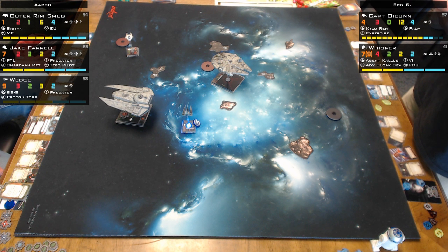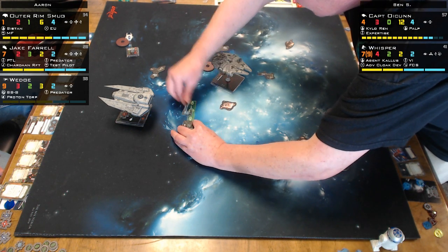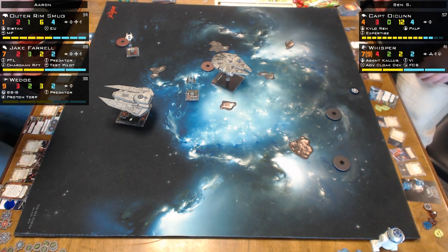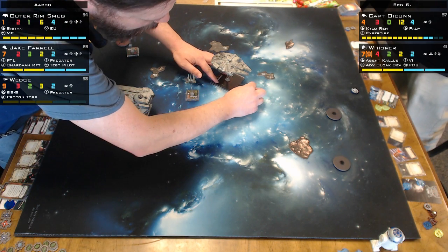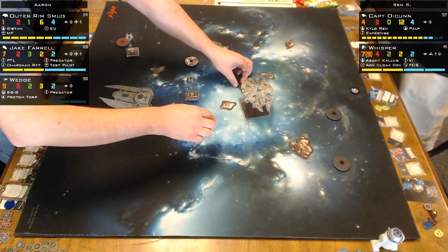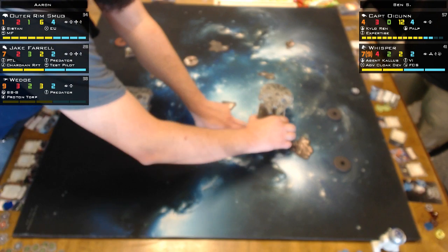He gets three evades, but 'I'll Show You the Dark Side' hit goes through - so he takes one damage to his hull. I'm going to try to show him the Dark Side a second time next turn. Aaron is being a gentleman letting me re-cloak when I forgot to do it at the end of the attack. It would have been a painful lesson to learn. When I had Pilot Skill Zero on Wedge, I reminded Aaron he was going to move first.